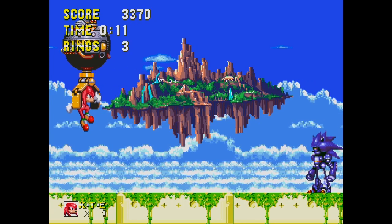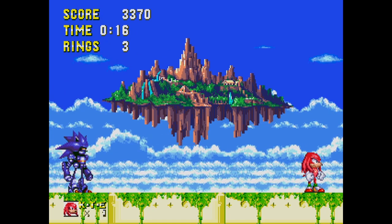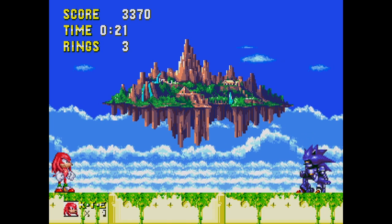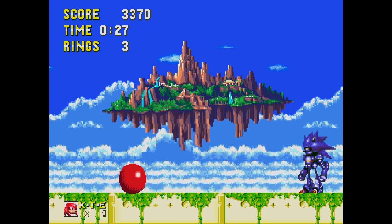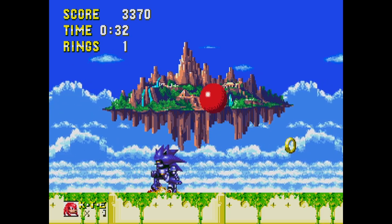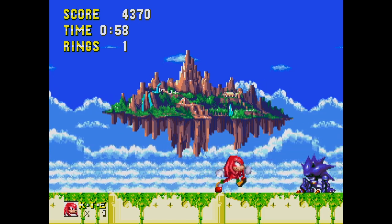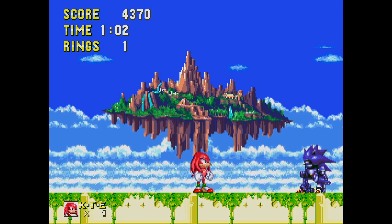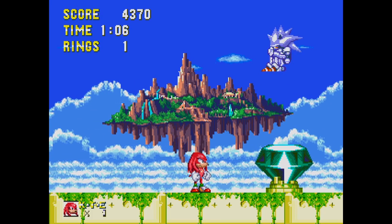If you go here as Knuckles, this is the final stage — just a fight against Metal Sonic, who turns out to be the final boss after accidentally destroying the Egg Robo. After all that, the Egg Robo gets upstaged. After damaging Mecha enough, he'll use the Master Emerald to go super — I love the animation of Mecha jumping on top of the Master Emerald and absorbing its power.